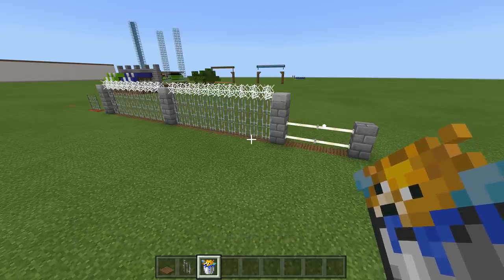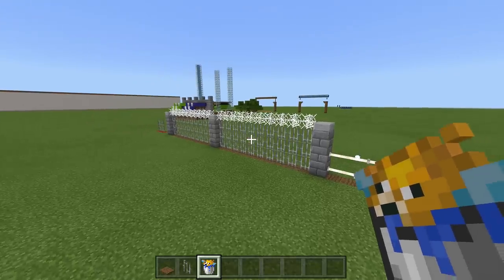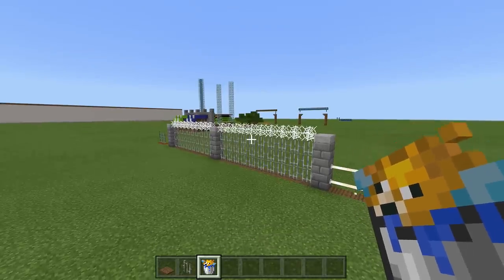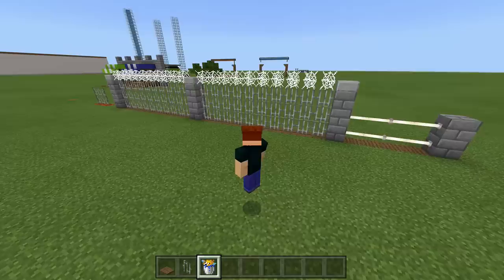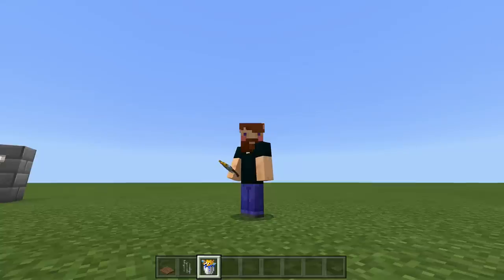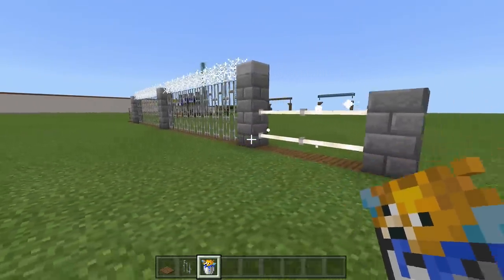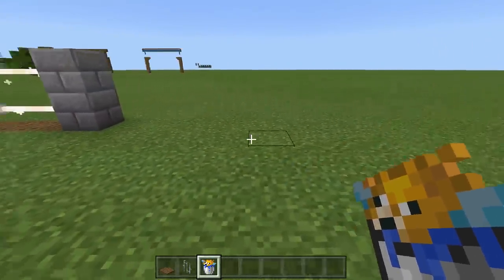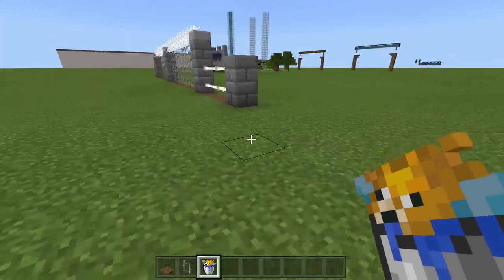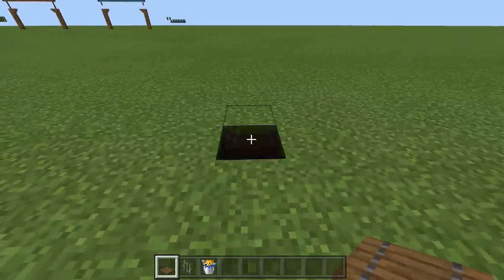This build is extremely simple, anyone can do it. The only annoying part is getting puffer fish — you need to find a lukewarm ocean biome or warm ocean biome to catch them. You need quite a few if you're making a big fence in survival. And honestly, it won't kill anyone, but if you tell your friend you have an electric fence, they're absolutely going to go touch it. Come on, if your friend told you they had an electric fence, you'd touch it too.